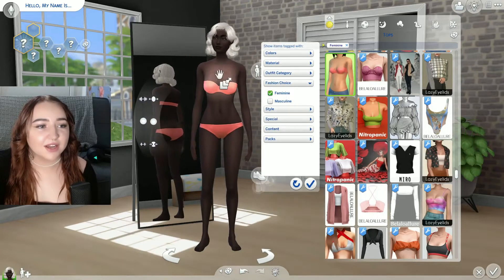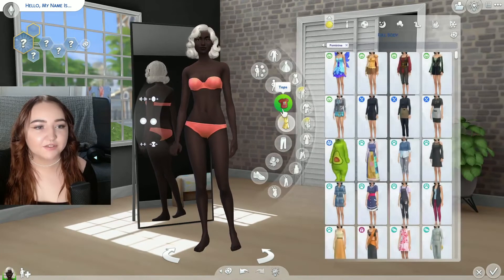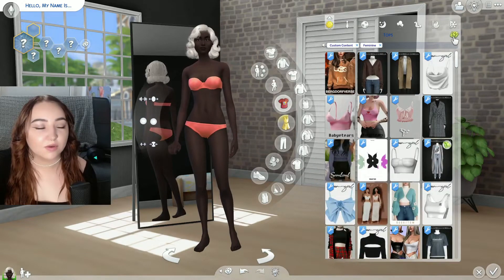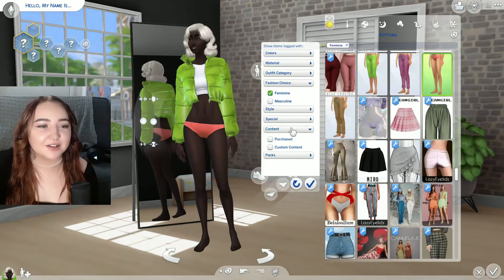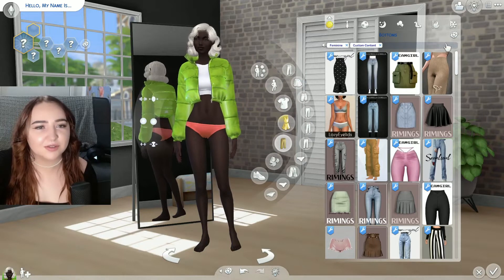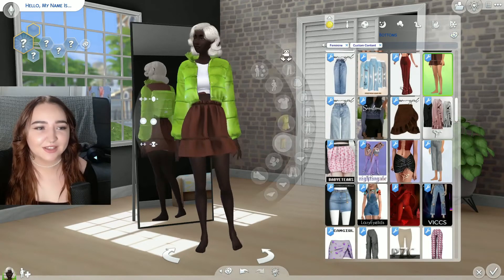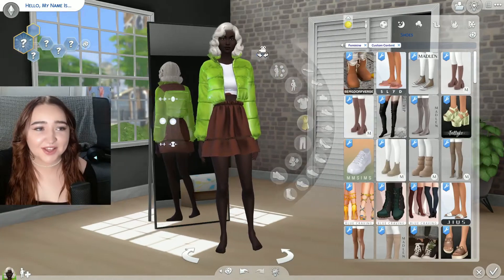Let's go ahead and do her body shape: one, two, three. For everyday wear, we'll switch it to custom and do a top and a bottom. Top: one, two, three. I can confidently say I didn't expect that — I also didn't know that came in that color. It's kind of cute though, just a lot. So let's do the bottoms — the bottoms can be questionable: one, two, three. The jeans were almost super cute, but it's that.